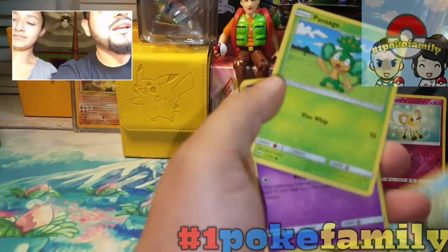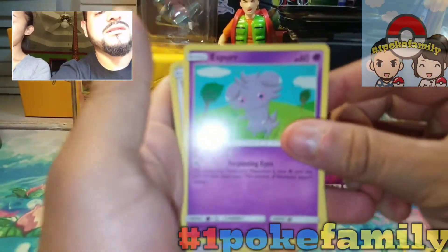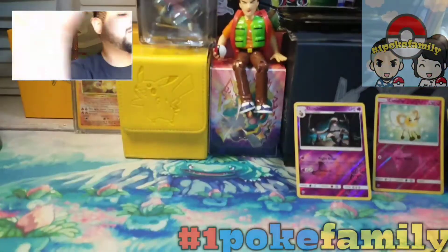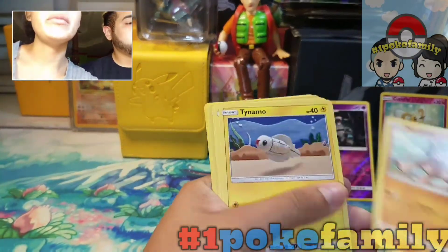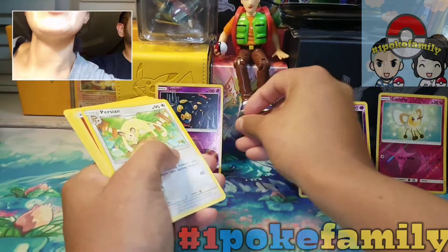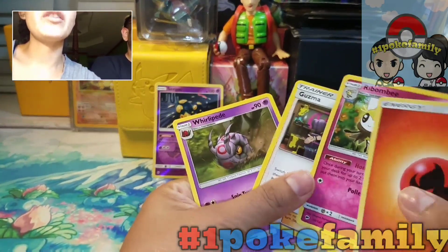Porygon, Pork Chop, Sage, Espurr, a Noibat, Raichu, and a Bewear. Alright, we also got a Stufful, Mudbray, Tiny Mo, Oddish, Duskull — reverse Seviper — and a rare Persian. Oh, and we got a Guzma!